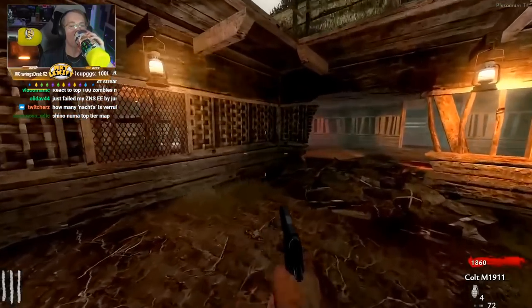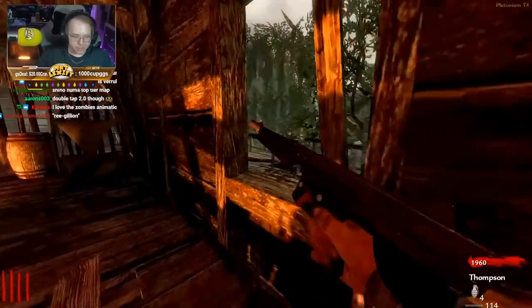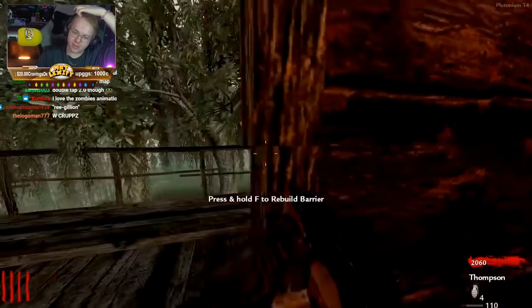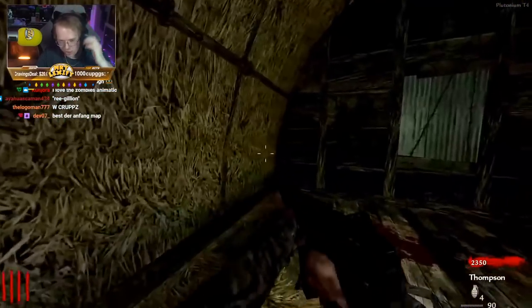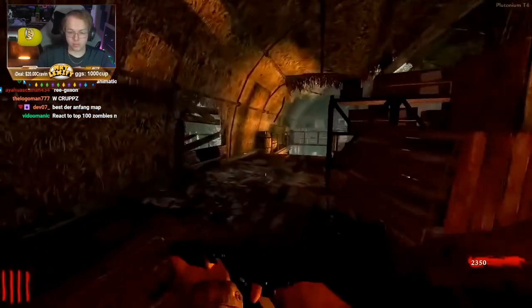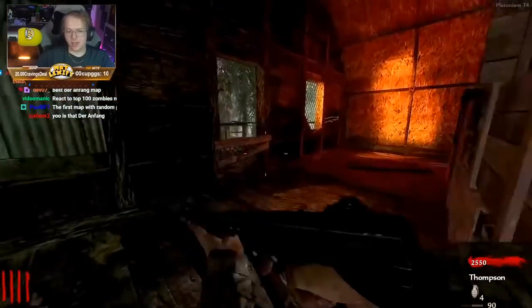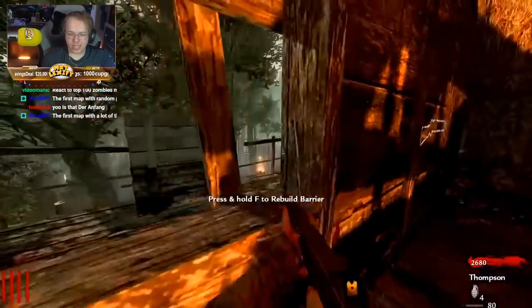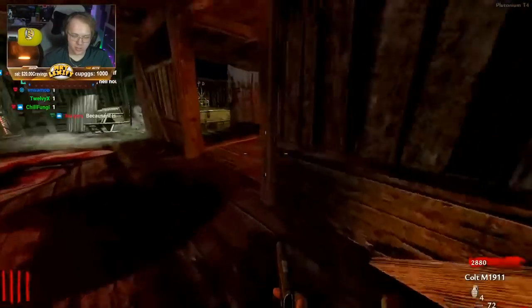Shi No Numa was the first map that didn't take place in a World at War setting in the traditional sense. It featured Nikolai, Dempsey, and Takeo with their own unique personalities. The map takes place in a swamp with a central area and four buildings branching out from it. When you open the door to each individual building, a different perk becomes available. We also got a new wonder weapon — an electric gun that spreads to other zombies, giving you the potential to kill massive hordes with a single shot.